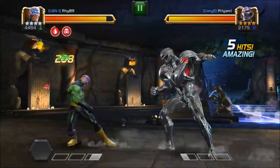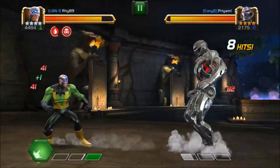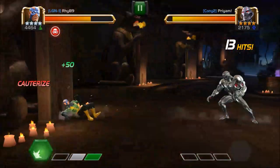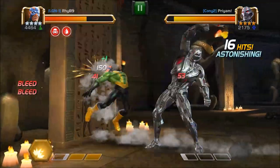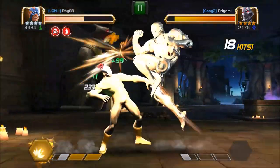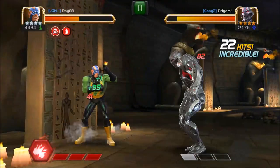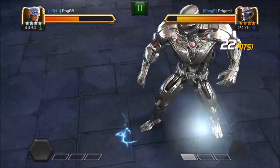Now we are fighting Ultron. We let Ultron charge us to a 3rd special attack. You can probably also see this is Cauterize — there is an increased amount of damage when your opponent is in bleed. Ultron's 1st special attack will inflict Cauterize. Now let's take a look at his 3rd special attack.